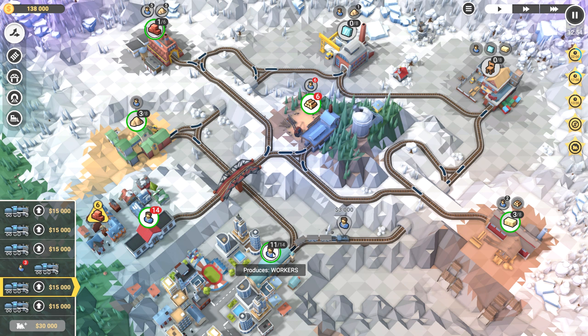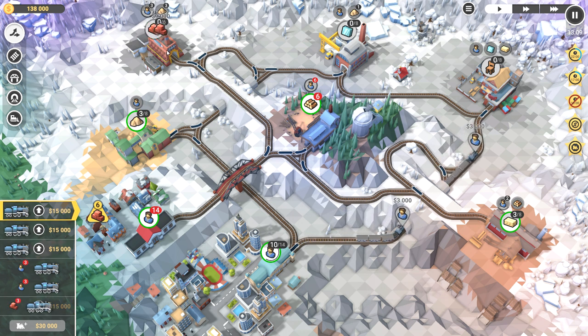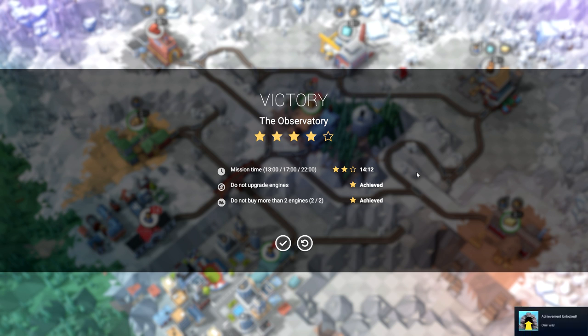We haven't done it but we're going to four-star it — I'm confident. I had too much downtime, but that's fine. We were just waiting on the bricks. There was a lot of time where nothing was happening — coulda shoulda woulda. For your own playthrough, the best approach seems to be using the sawmill, logging camp, and furniture factory to make decent money early and fund the tunnel. Four stars — we got an achievement called 'One Way' — we'll have to look that up.